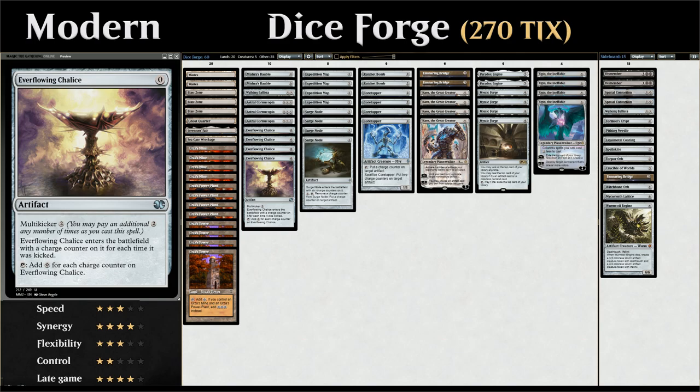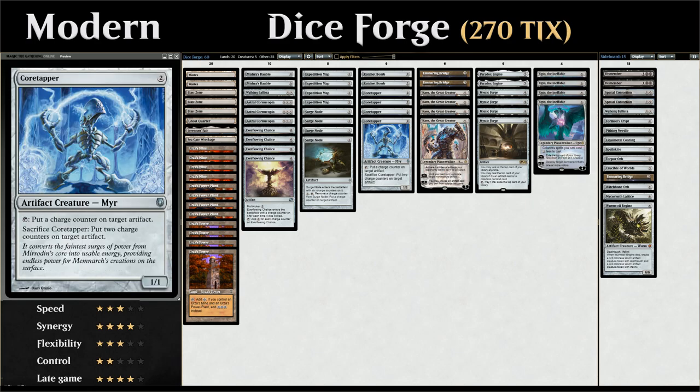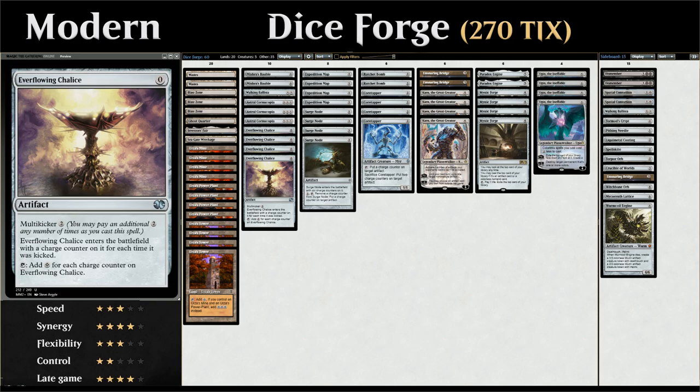One of them is Everflowing Chalice, which has a multi-kicker of two, so it enters the battlefield with a charge counter for each time it was kicked and taps to add colorless mana for each charge counter on it. Sometimes we'll play Everflowing Chalice for zero mana and then move counters onto it with Surge Node or Core Tapper, which can allow for some very explosive turns, especially if we sacrifice a Core Tapper to put two charge counters on an artifact and add a ton of mana.